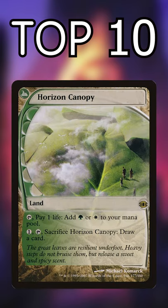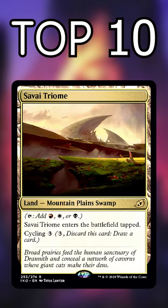Number 8: Horizon Lands. These always enter untapped and cash in for a card later, but the damage can add up when played early. Number 7: Triomes. Very good fixing for 3, 4, and 5 colored decks, even though they enter tapped.